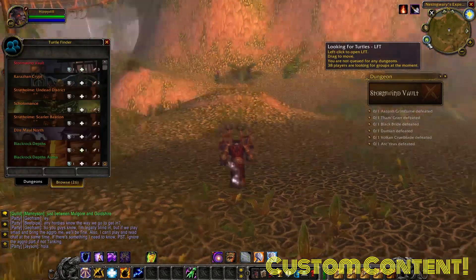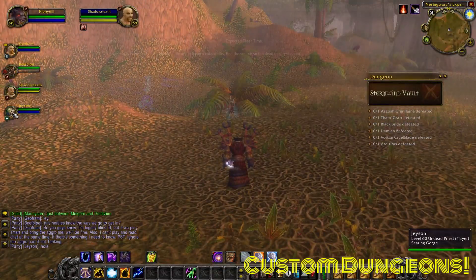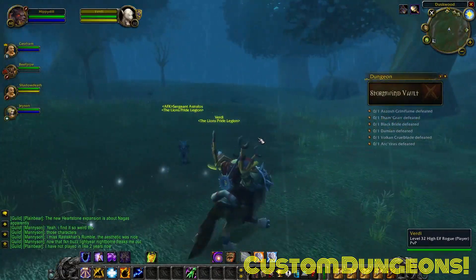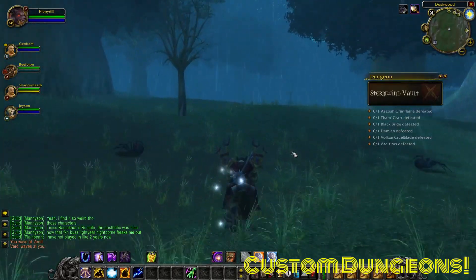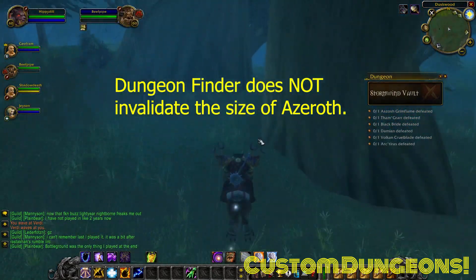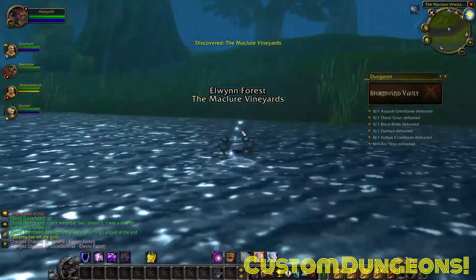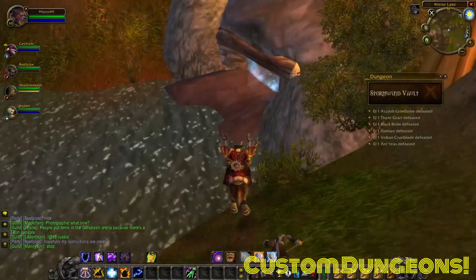After exploring some of the new areas, I wanted to queue up for two of the new endgame dungeons currently available on Turtle WoW: Karazhan Crypts and Stormwind Vault. Now the dungeon finder tool doesn't actually teleport you to the dungeon — it's only used as a tool to find other players on the server to match with. I think that makes the world feel bigger and is more in line with the classic experience. However, since my party got Stormwind Vaults — a new custom dungeon no one had done before — we went soul-searching through the forest for about 30 minutes until we could find the entrance.